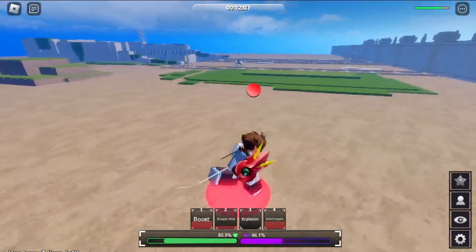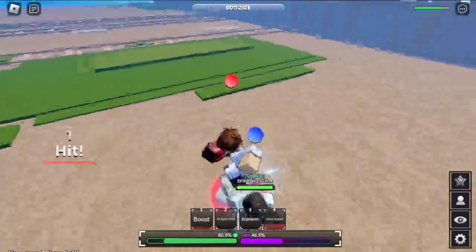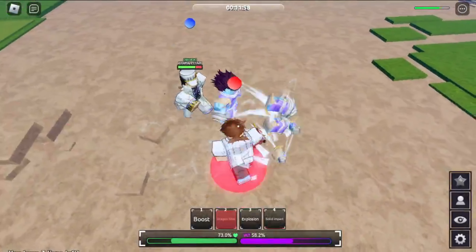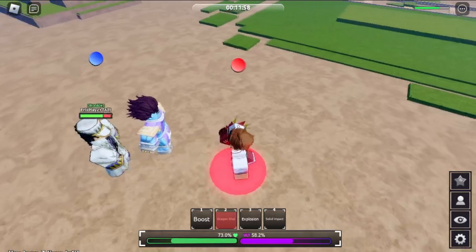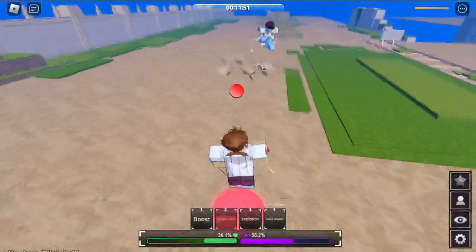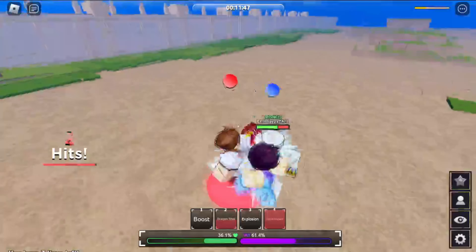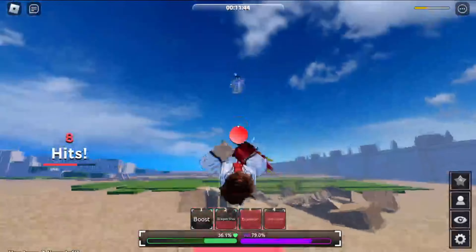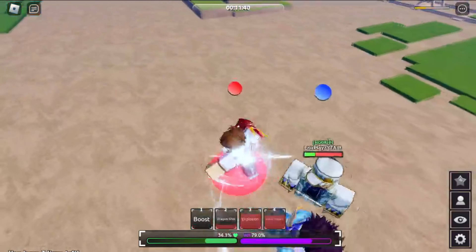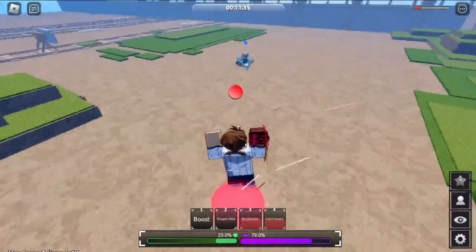Dragon Shot is useless when you're fighting a spammer - almost useless. Oh my gosh, of course now he's just lagging so he's gonna combo extend and get off a bunch of damage. He's gonna dash to me but I'm gonna counter that. I told him - stop running! It's gonna do like 70 if he kept running like that.